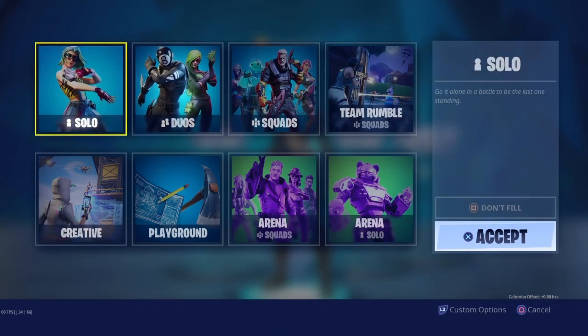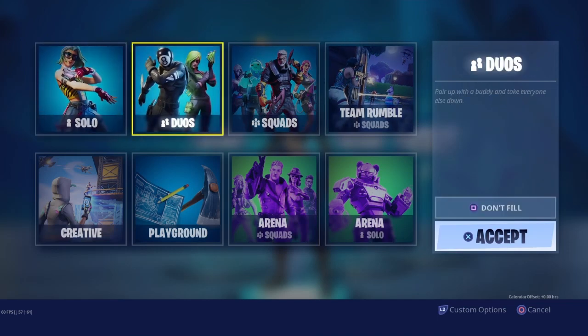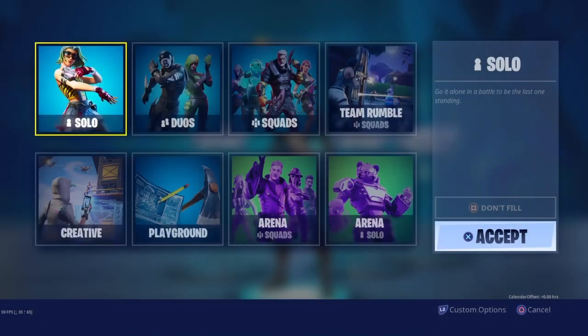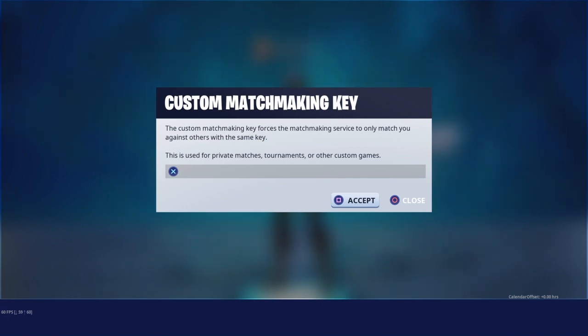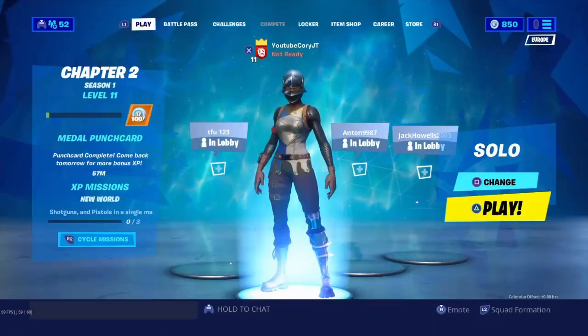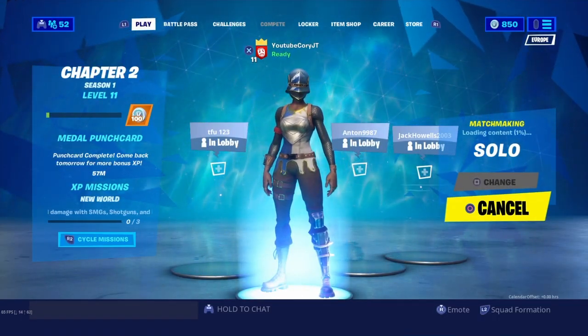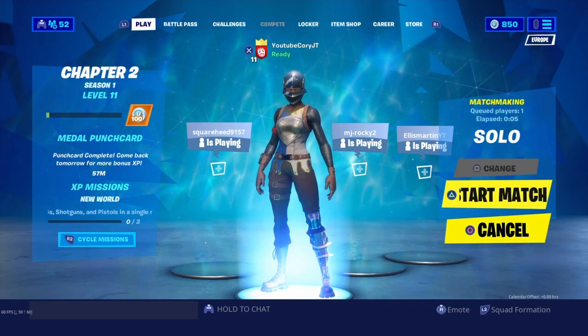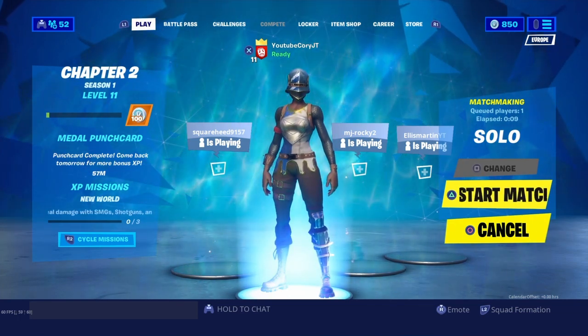The way you get into bot lobbies is pretty simple. Go to whatever game mode you want to play — solo, duos, or squads. Click L2 or LT on Xbox, click on your custom matchmaking key, and then type in whatever key you want. Just make sure it's unique and no one else is using it, otherwise you'll get into somebody else's game. Type in any random code, click accept, then click ready up. When the option comes up, click triangle to start a match.